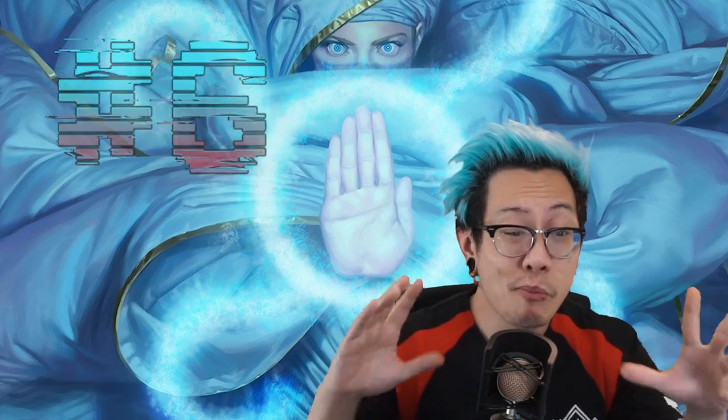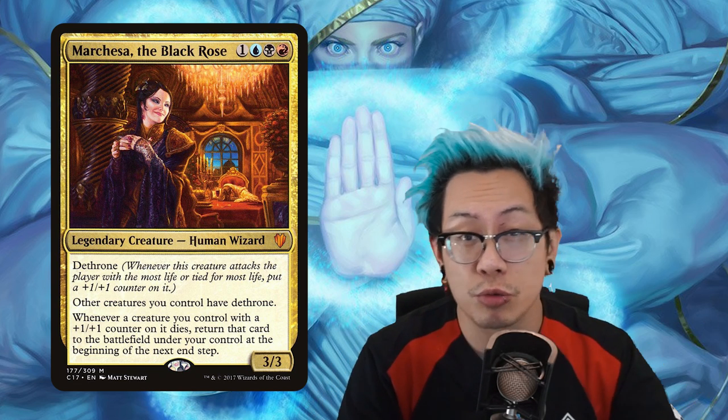The only thing I like more than stealing spells and Jaleva is Marchesa, the Black Rose. She essentially was my rogue commander before we had Anawan, before we had all this other stuff. She's great as this weird Grixis creature-based deck because she has Dethrone. Other creatures you control have Dethrone, and whenever a creature you control with a +1/+1 counter on it dies, return it to the battlefield under your control at the beginning of the next end step. This just kind of protects your army of little creatures — you can protect your rogues.